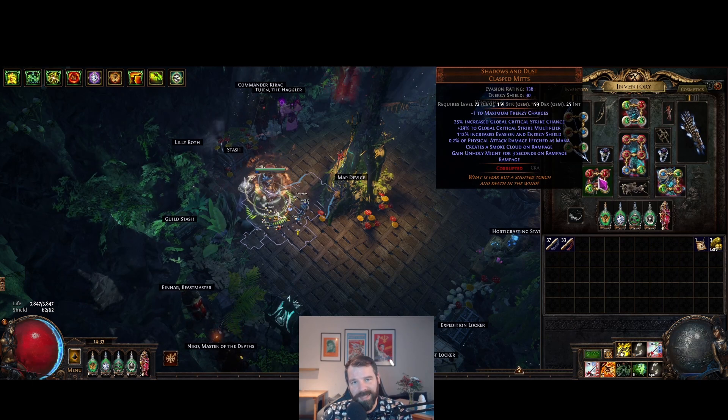For gloves, my tornado shot version uses Shadows and Dust. If you don't want that, there are lots of good things that roll on gloves and some good implicits too — you can pick up some omni, chaos res, or resistances there. With omni builds, getting capped resistances can be pretty difficult and expensive. For me, if you don't have a source of rampage, rampage on gloves is pretty important.